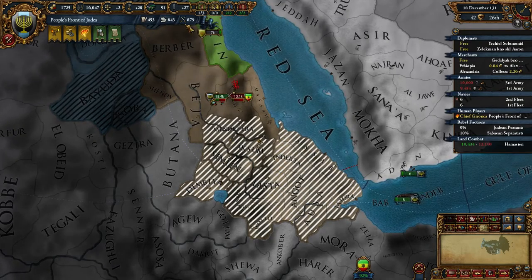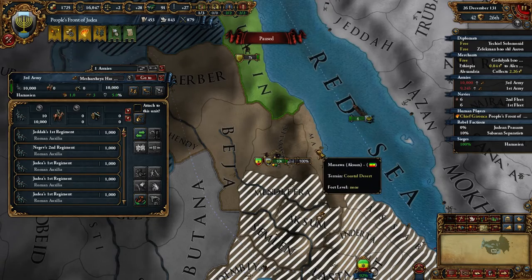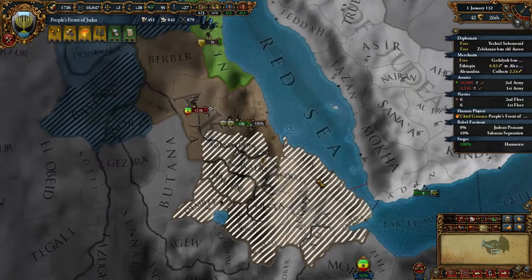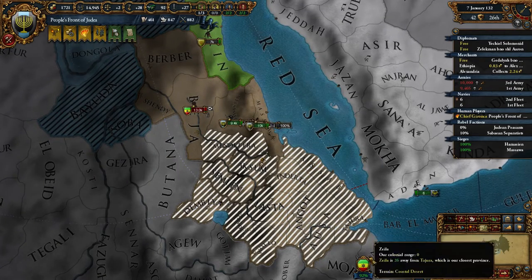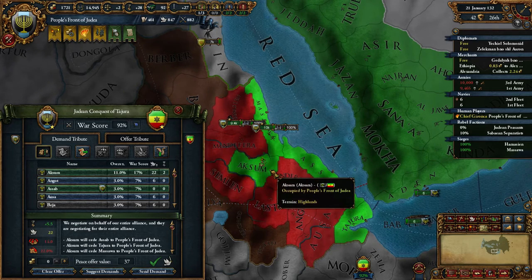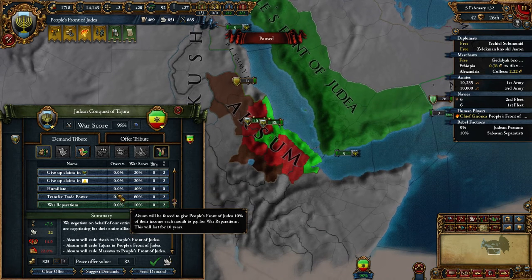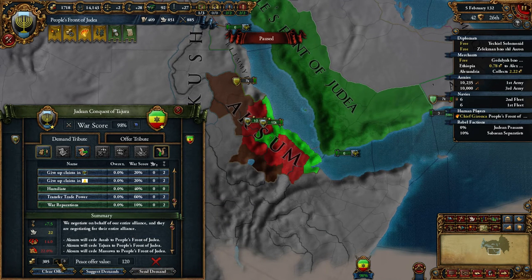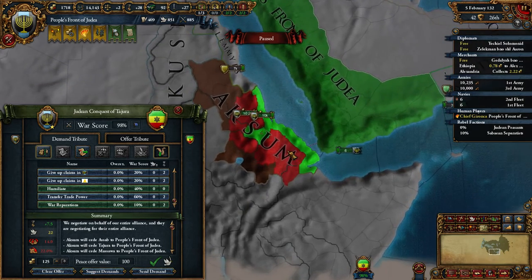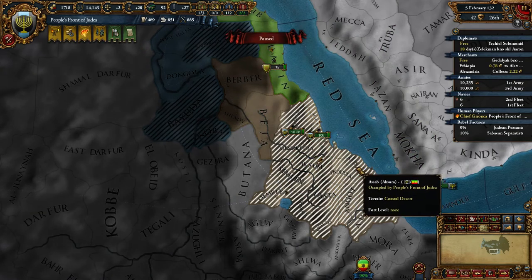Destroy them — there they go. The siege guy is going to siege that province and we should be able to demand whatever we want. I definitely want this province and this one as well, simply because it's worth so much. We can take a lot of money from them. I think we should also humiliate them, and we're going to get power projection for this — which is obviously always good.